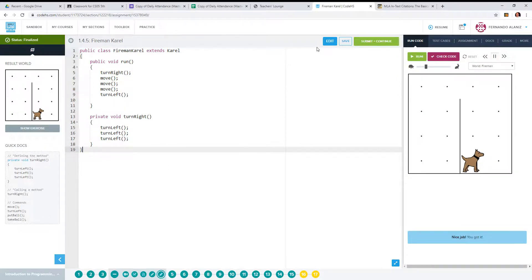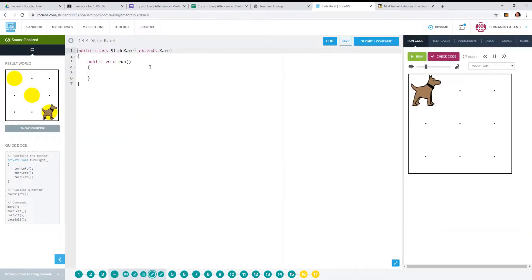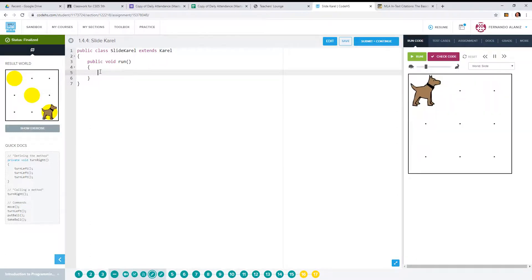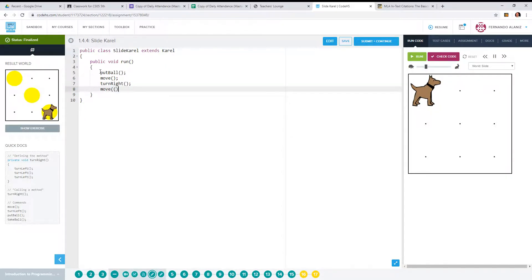Look at the answer, put it in your own code, run it, submit it, get credit for it. This one — I think I already wrote it for you guys. So it's just put ball, move. No methods on this one. Move, then put ball — actually move first at this point. There's no one right or wrong way to do this. Let's go turn right — that's going to face it down.